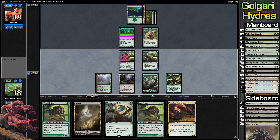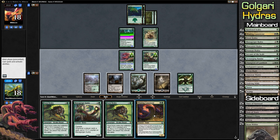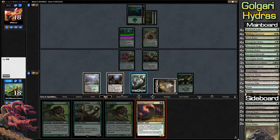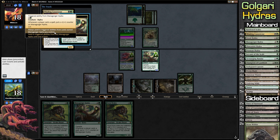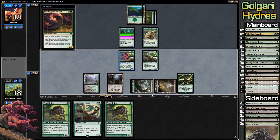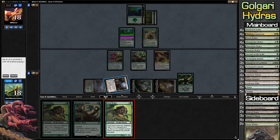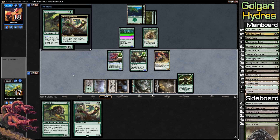Our turn — our opponent was nice enough to give us a four-drop. We're just going to go this way, playing the Managorger. We'll play one, he's going to get another two counters from that, and then we're going to play down a Feral Hydra as well, taking a damage which is fine. This is going to get all kinds of counters, and this guy's going to become huge real quick — I don't think our opponent can deal with it at this point.